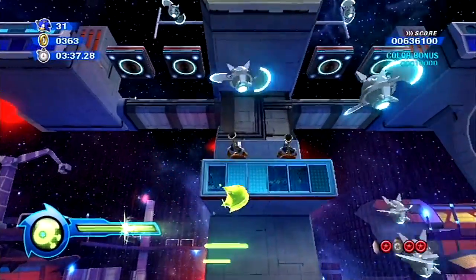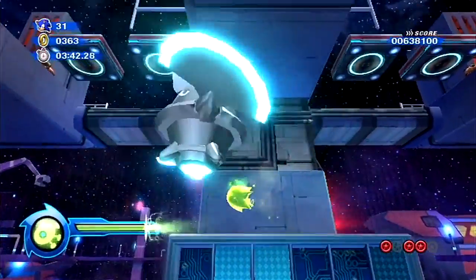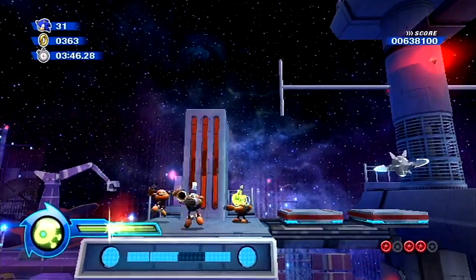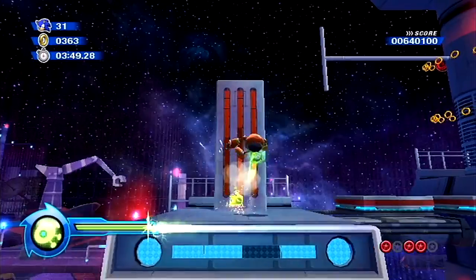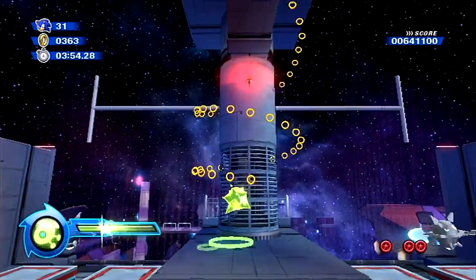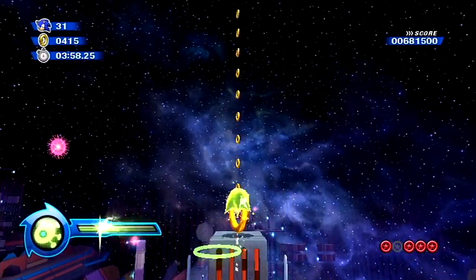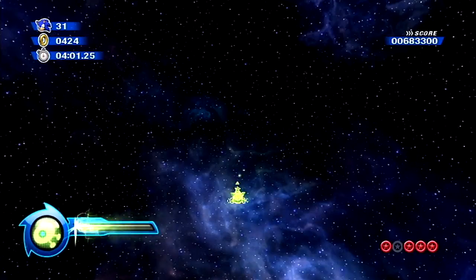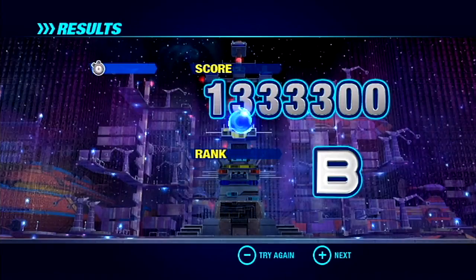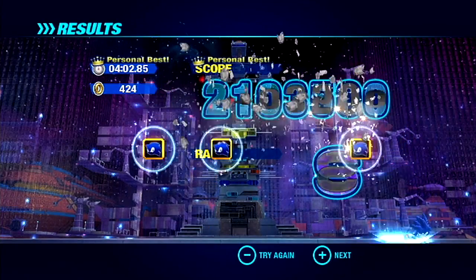We're just gonna keep destroying these egg pawns and grabbing the green wisps that appear so we can keep up our wisp energy and make it all the way up to the top. You can see that ring spiral going up that tower — we're just gonna hitch a ride on that. Behind the tower is the last red ring we're gonna be able to get in this stage. We'll need to come back with the pink wisp for the other one. And we get an S rank — not bad!